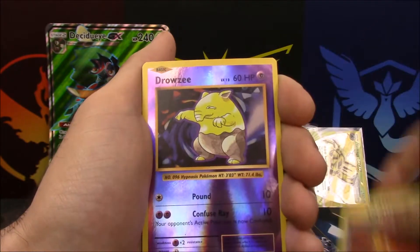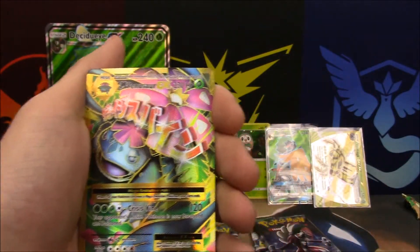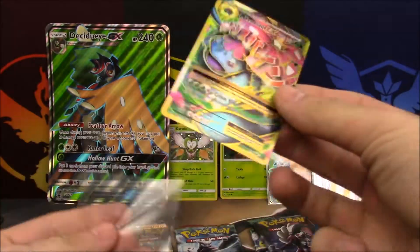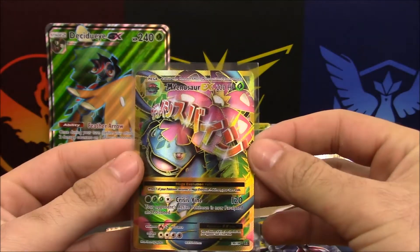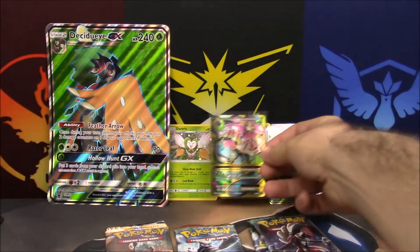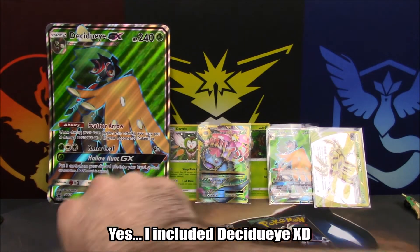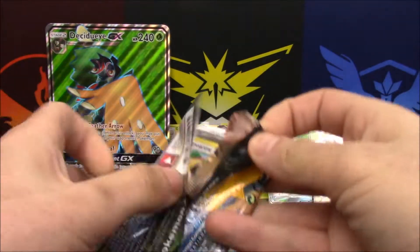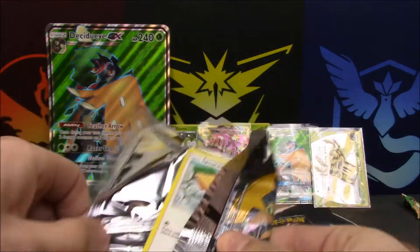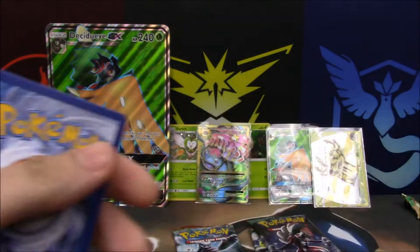We have a Super Potion, Drowzee reverse — and oh my goodness, two pulls in two packs! We pulled a Mega Venusaur EX full art — absolutely gorgeous! Two full arts out of this box already. We're going to save Breakthrough for last and move to Sun and Moon. Please don't disappoint me — keep the streak going!